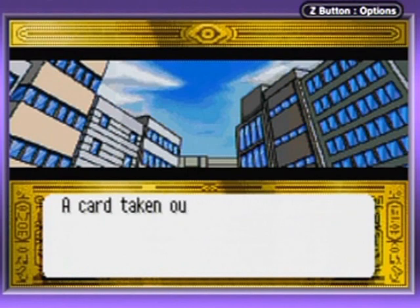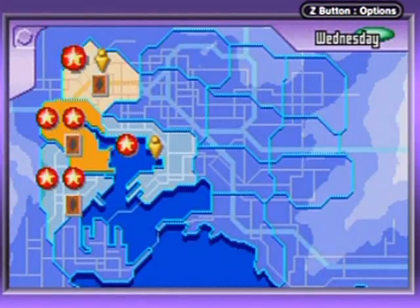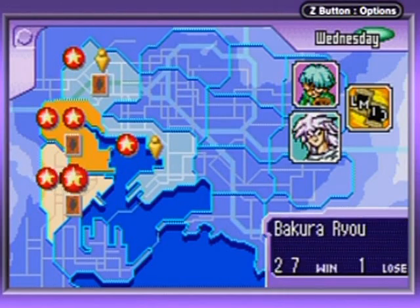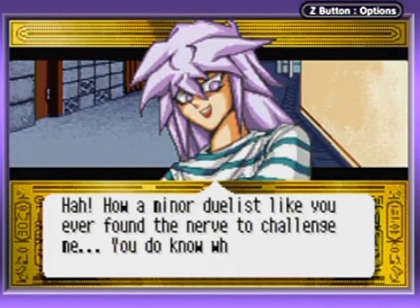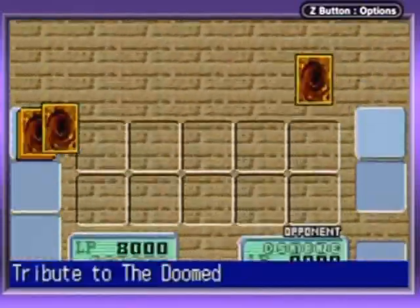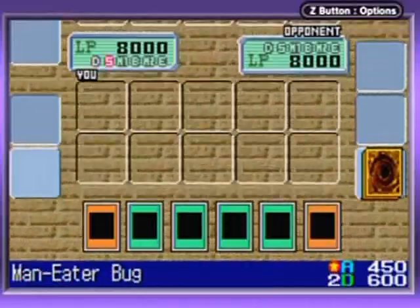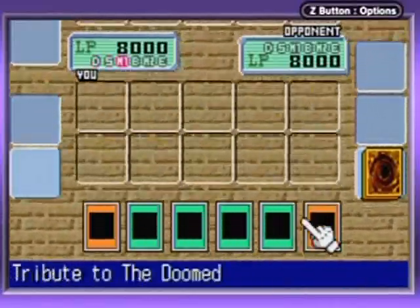I'm going to cycle through these duelists and see if I can get some actual better opponents, because whenever you check a passenger they'll cycle a duelist around a bit. Maybe I'll battle Bakura — maybe I'll get his evil side. Yahoo! It's his evil side! He is actually one of the better duelists in this game, so I think this is going to be the last duel in this video. I hope it'll be a good one — please, dear lord, be a good one! Let's see what we got here — a crap load of broken cards and Maneater Bug.